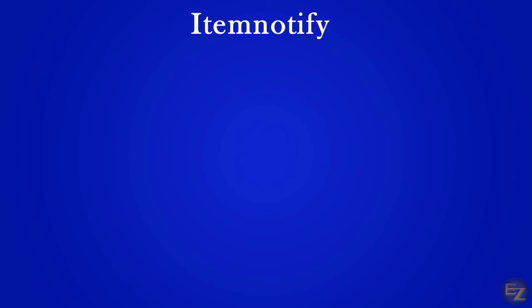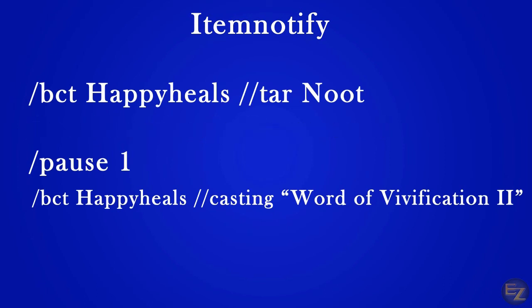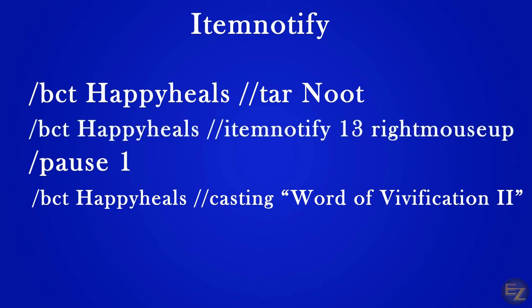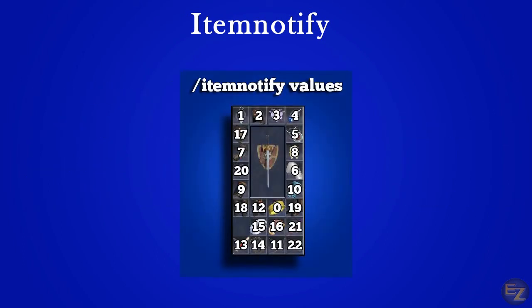There is an alternative method to key press that also has its advantages. This action type is called item notify. Item notify is more useful in some instances, like our current healing macro, but also serves a different function than key press. We can change out the key press command in our previous macro and add in item notify instead — this will free up a hotkey spot on our hotbar. By using slash bct happyheals slash slash item notify 13 right mouse up, this will engage the cleric epic just the same as if it was a hotkey on our bar. Item notify can be used for both worn items and backpack slots, and if you have the ROF2 client, you can even activate items from your bags.